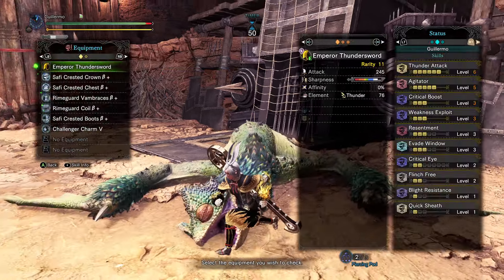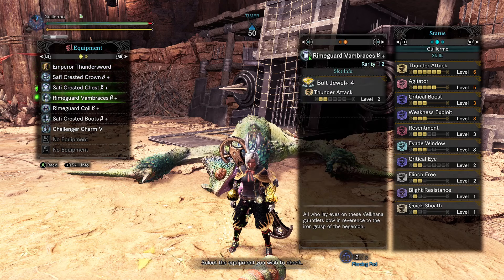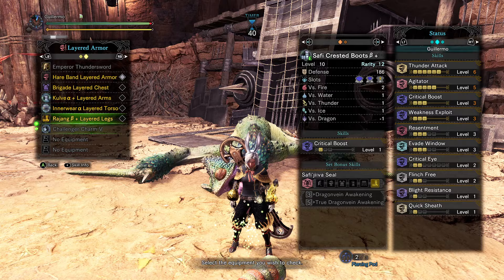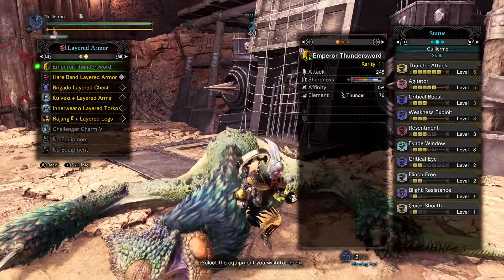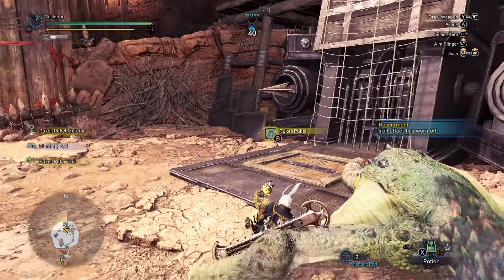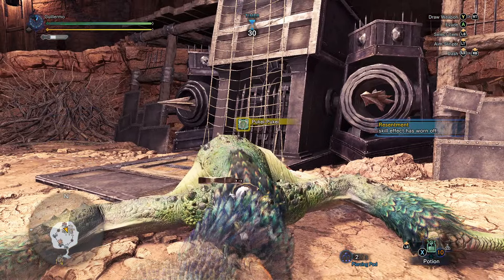Anyway, let me show you my equipment. So this is what we're using. And this is our layer set — as always, we're using the ice mod and the lost layered weapon. Thanks for watching guys, I hope you enjoyed this video and I'll see you tomorrow, bye-bye!